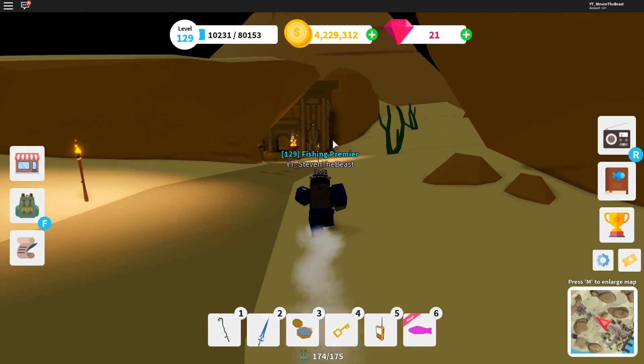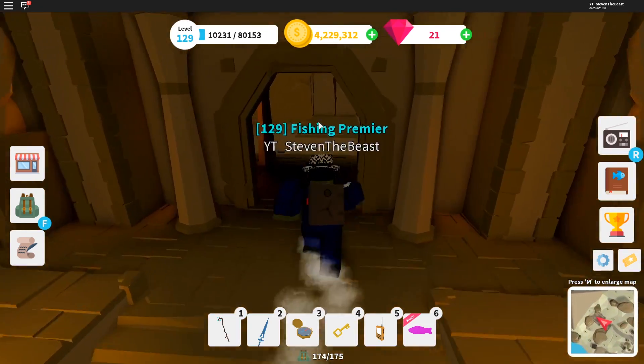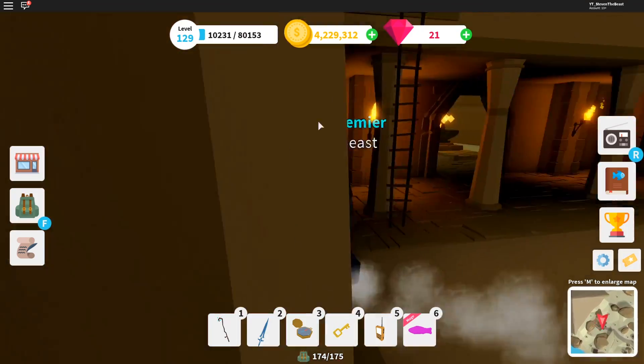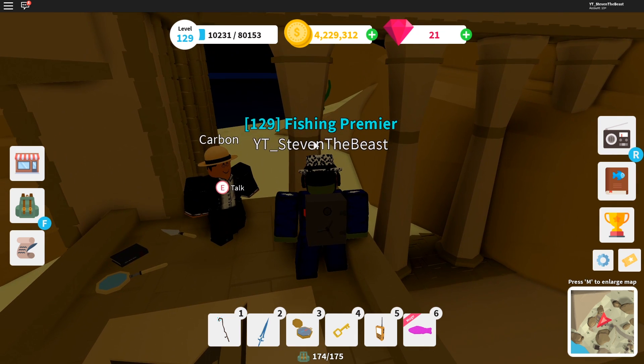The first thing you're gonna want to do is talk to the person at the entrance of the pyramid. So let's go to the pyramid real quick. See this guy right here? You're gonna have to talk to him first. The ladder is over here.